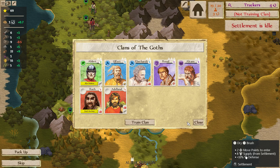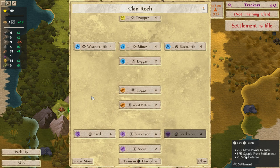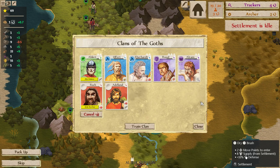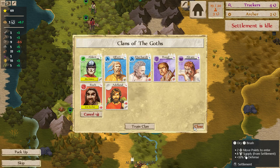Settlement is idle. We just finished our Lore Keepers and now trackers are down to four turns — that's what I like to see. We can switch our ale maker over or we can train our second archer. I think I'm going to do the second archer first, because we're already using Alert to make alcohol. So we're not in any hurry, whereas if some bandits show up we could really regret that situation.